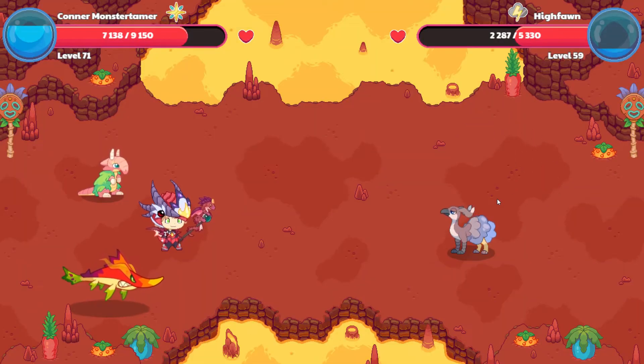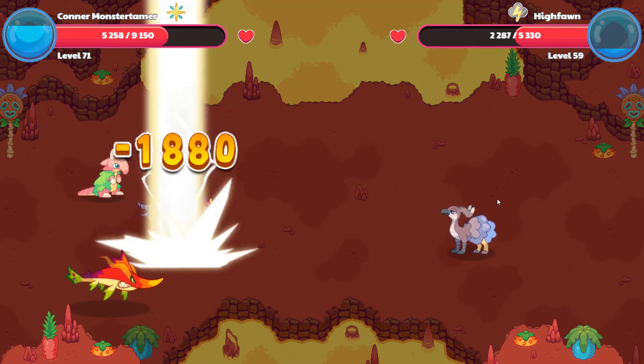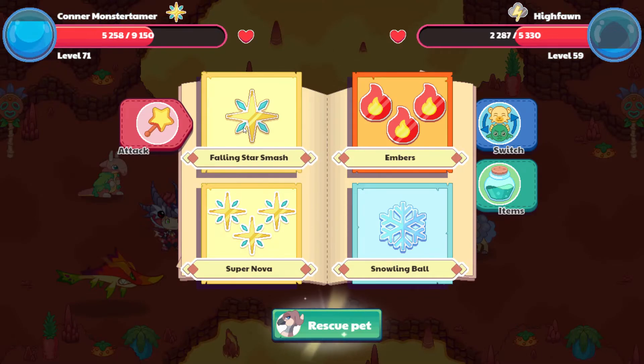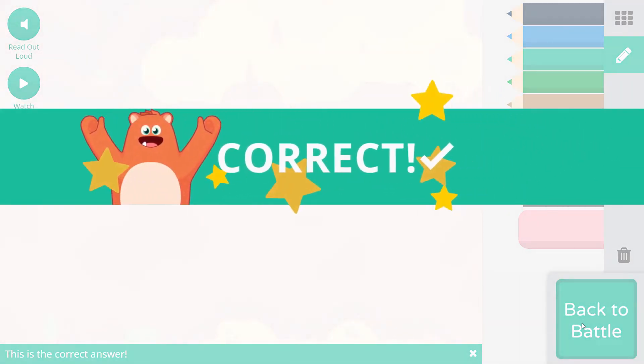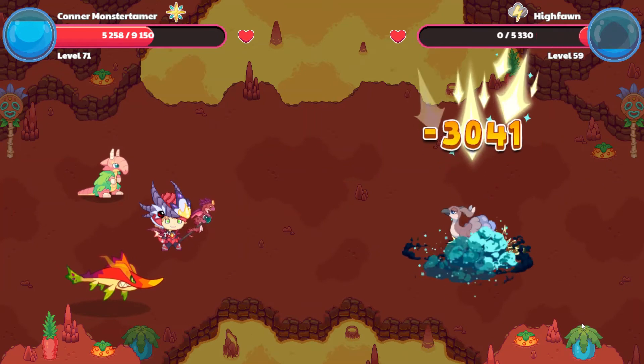Okay! We have High Fawn now, using Ion Cannon. Boom — 1,880 points of damage. That's a pretty good hit. Let's go ahead and do Falling Star Smash. 2 plus 7 equals 9 — this is the whole; these are the parts; that's the biggest one. 2 plus 7 equals 9. Woohoo! Awesome! And goodbye, High Fawn.